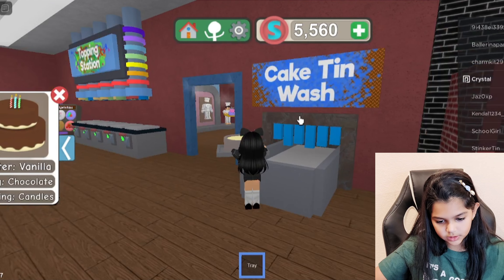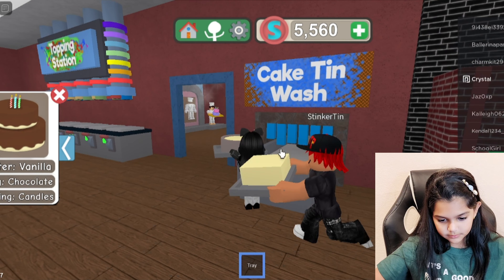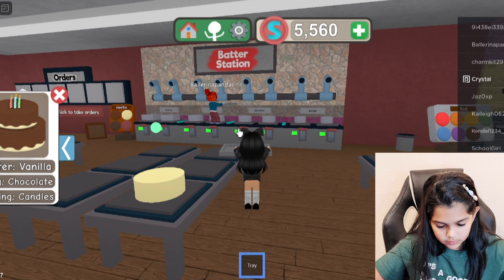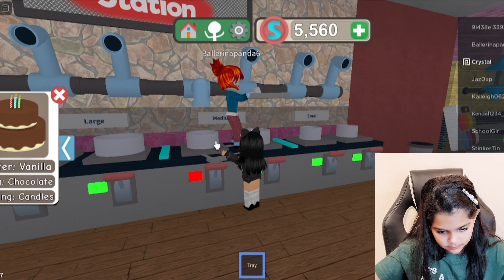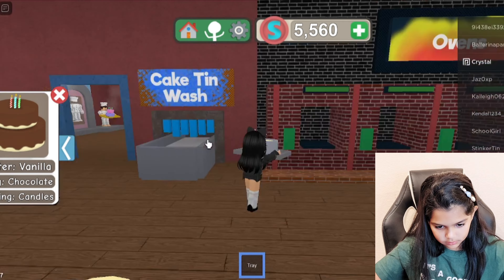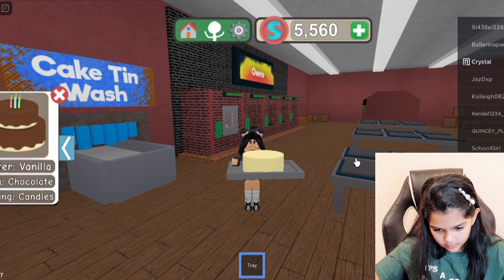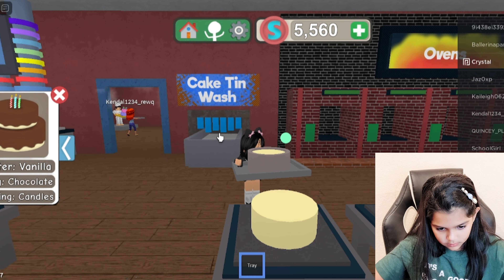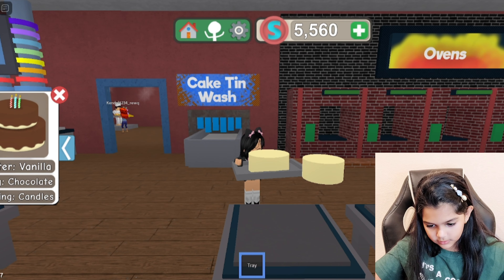Then go to the cake tin wash and place it right there — just click on it like that. Then you want to do medium for two-layer cakes, and then you want to heat it again. Put that there — the large one first, then the cake on top.